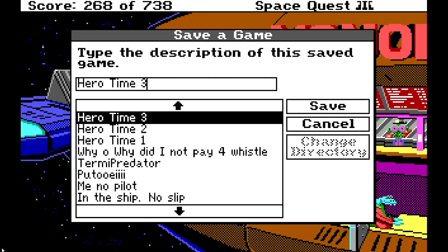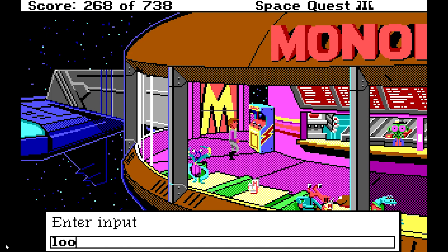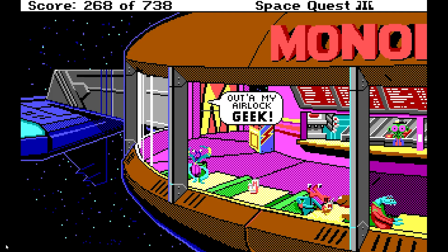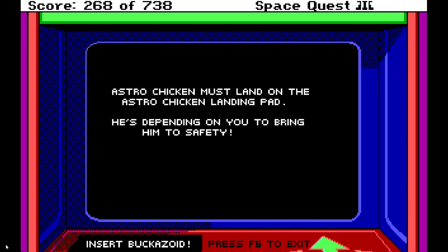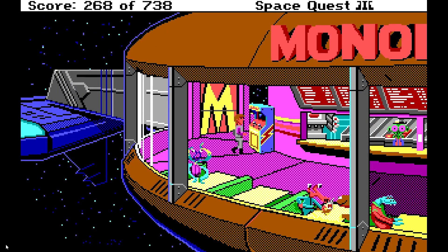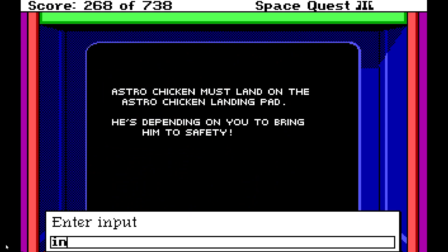Let's save our game. All right, look arcade — apparently arcade isn't in the Andromeda dictionary. Well, maybe we can head over here. Whoa, we're not wanted there. Look game — ooh, Astro Chicken! Good thing I got my hat. Astro Chicken must land on the Astro Chicken landing pad — he's depending on you to bring him to safety. I think I got all this. But let me see — put on hat. Forget it, think of something else. Aw, I wanted to play the game with my hat on. Well, let's try. This is another kind of arcade section and I don't remember too well how it works — I know it's a little hard to control. Kind of like Space Quest 1 when you're on the sand surfer. Little arcadey.